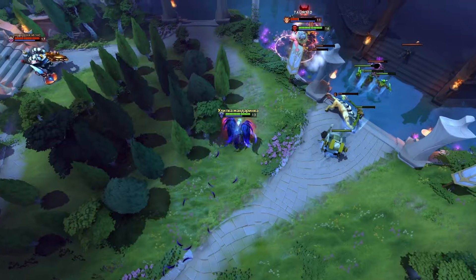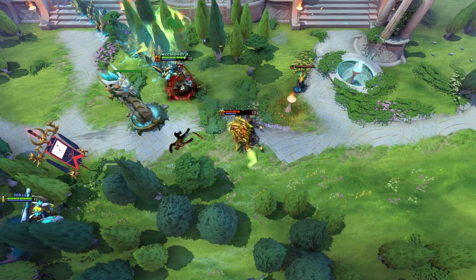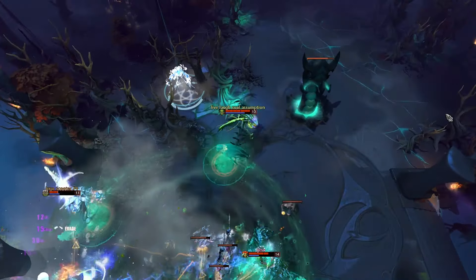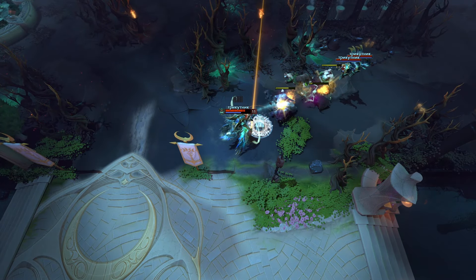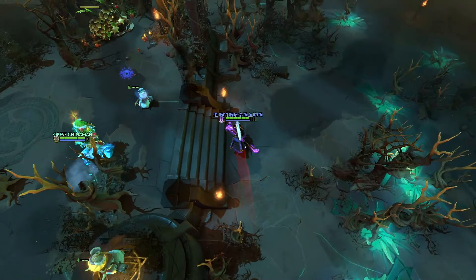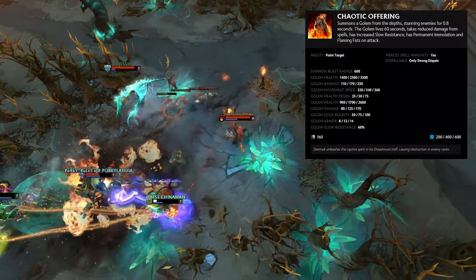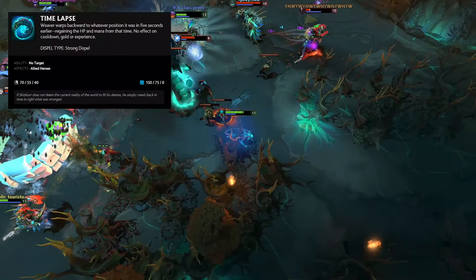Vengeful Spirit is a sacrificial support whose ultimate allows her to swap places with either an ally or an enemy hero. Venomancer is a slow and damage-over-time focused support whose ultimate sends out a blob to a single enemy hero that explodes after a couple of seconds and deals damage in an AoE. Viper is a lane-dominating core whose ultimate allows him to send out massive damage over time to a single enemy hero. Visage, my favorite hero, is a tempo core whose ultimate allows him to summon two controllable birds that deal damage and stun. Void Spirit is an elusive core hero whose ultimate allows him to slash through multiple enemies and deal damage to all of them. Warlock is a controlling support whose ultimate allows him to summon a golem that deals a lot of damage and is pretty tanky. Weaver is an elusive glass cannon core that can go invisible. His ultimate allows him to rewind time a couple of seconds for himself.